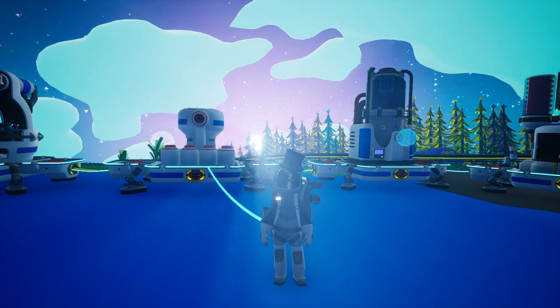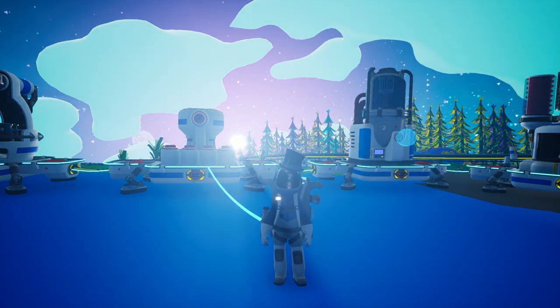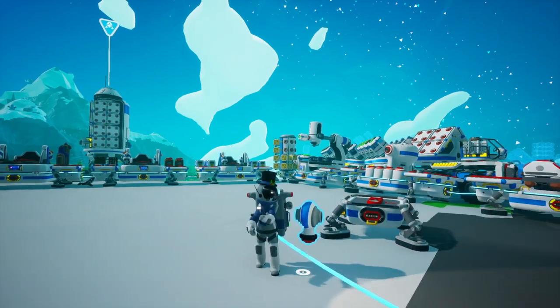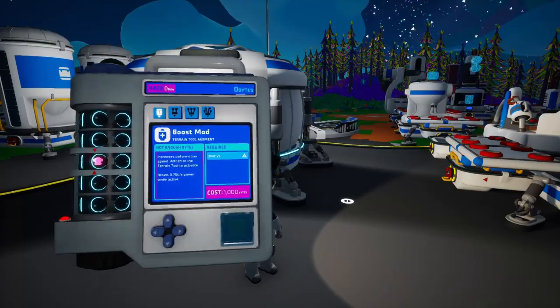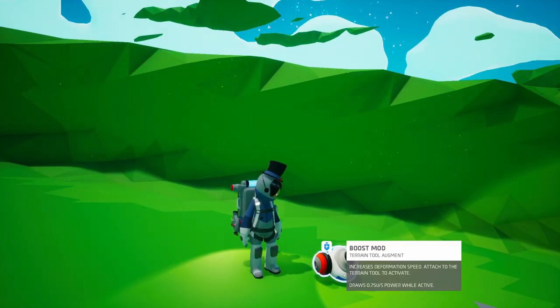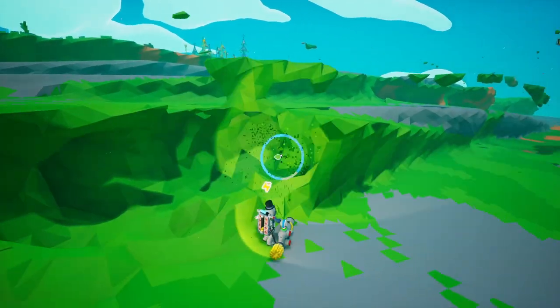Now that you've received a full crash course on terrain tool anatomy, it is time to get into the actual augments. The first is the boost mod, which is exactly what you would think — it boosts the speed at which you can mine soil. In order to unlock the boost mod, you need 1000 bytes, and in order to craft it, you need a single zinc. The boost mod draws 0.75 units of power a second, and it takes 11 seconds to fill up a single small soil canister.